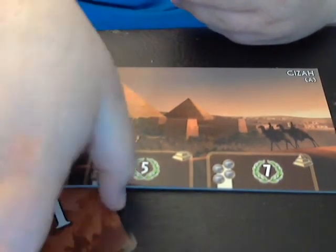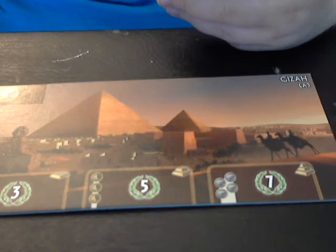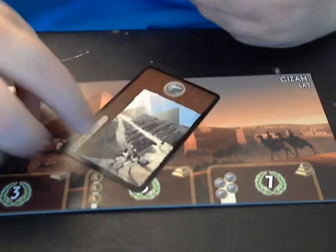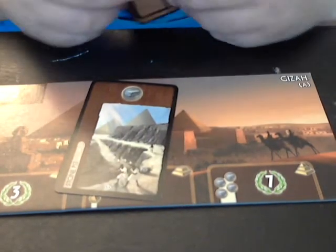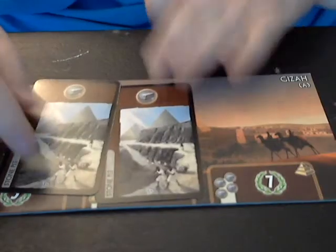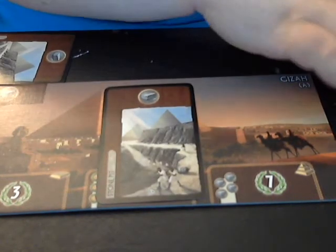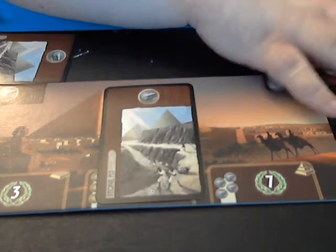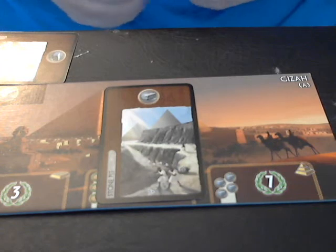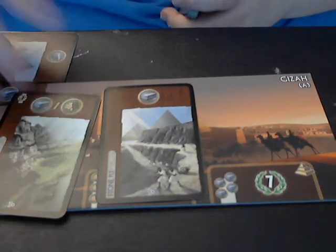Now that's the basic gameplay. Let's go back to talk about the cards a little more. Each card has a name on it — in this case, the Stone Pit. You cannot have two of the exact same card, so I could not build two stone pits; I can only have one. If I need more stone, I have to find another card that produces stone that is not called the Stone Pit. There are other cards that produce it — for example, the Timber Yard makes both stone and lumber, so you have options.